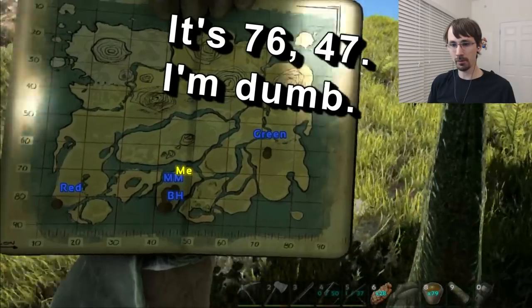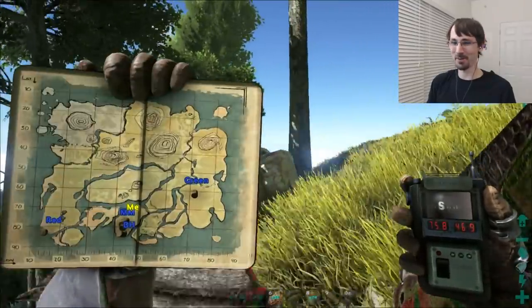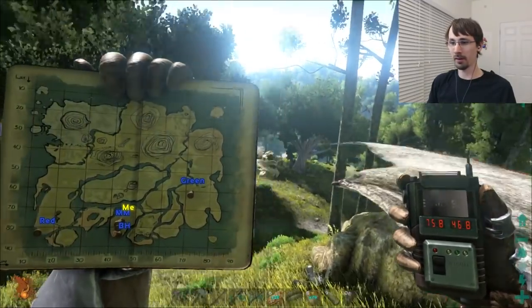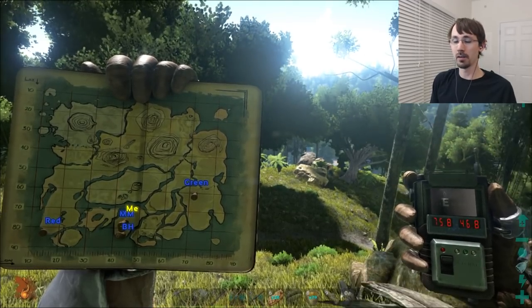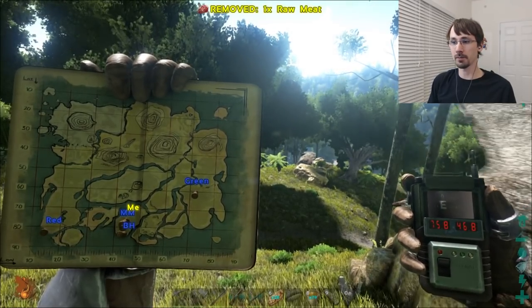We called this initially Metal Mountain because this was some of the first metal we found. Back when we were really terrible, we built a beach house at about 85, 45, so it was a short walk up there. The nice thing about this place is you can get there from the south, which is relatively safe. Your worst opposition is going to be a raptor, maybe a low-level carno, but you can get up here pretty easily to grab some crystal.